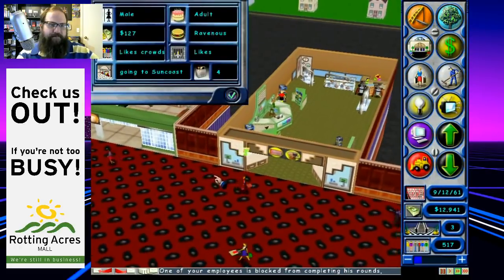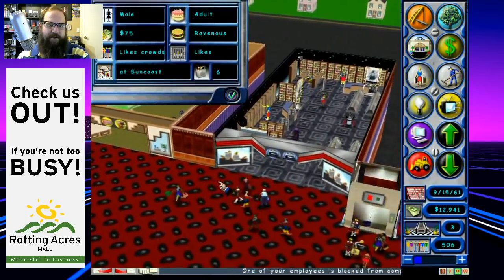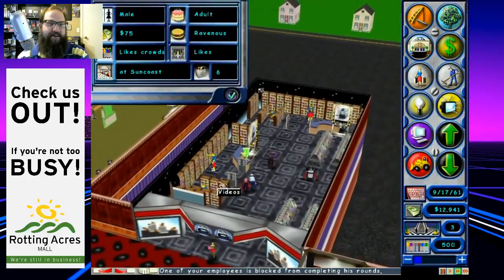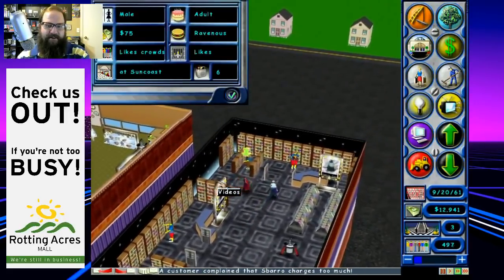Cool, where's this person going? We've got a male customer here with 127 bucks on him going to Sun Coast — that's a dangerous place to go with 127 bucks in your pocket. Now it says 75, so we know he spent money, which is cool. That looks just like a Sun Coast.